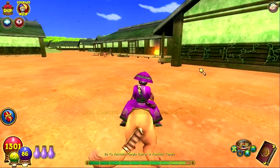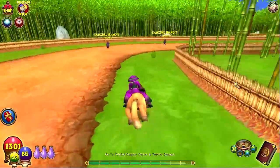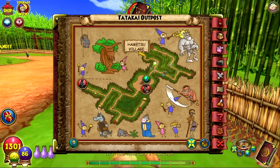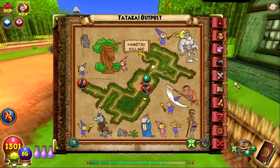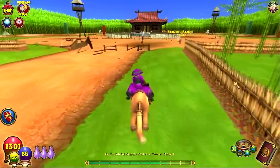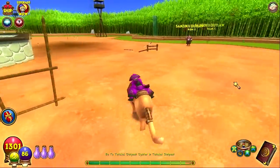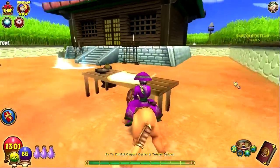The next one we're going to get is in Tataka outpost. I believe it should be — oh, that's right. Look at the artwork. I know where this one's at, it's behind that building. If I could get inside there and stop getting stuck on random things in random places, that would be nice — that's already twice in this video.